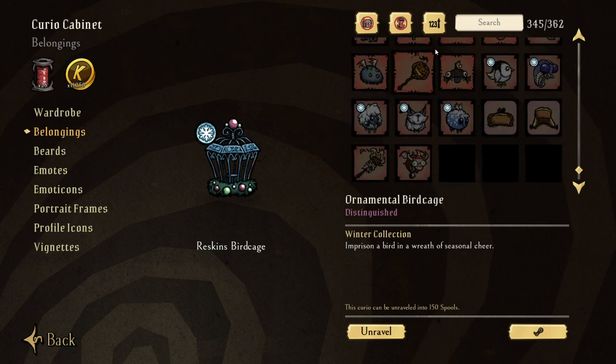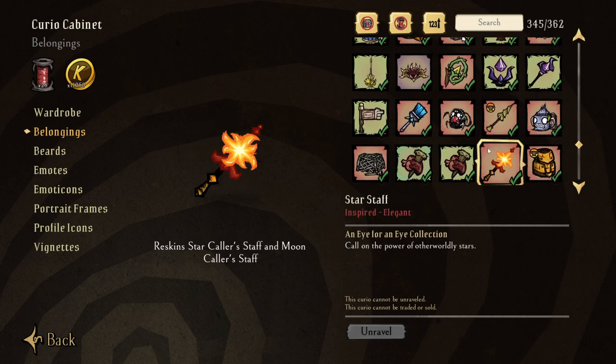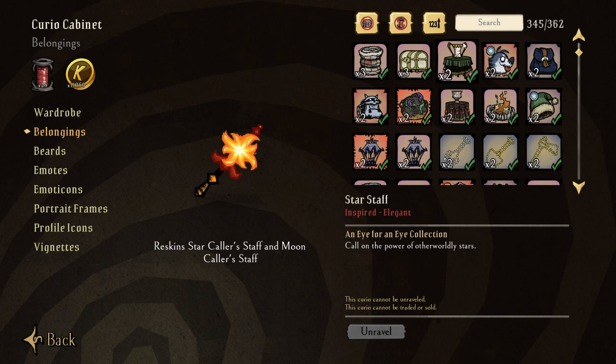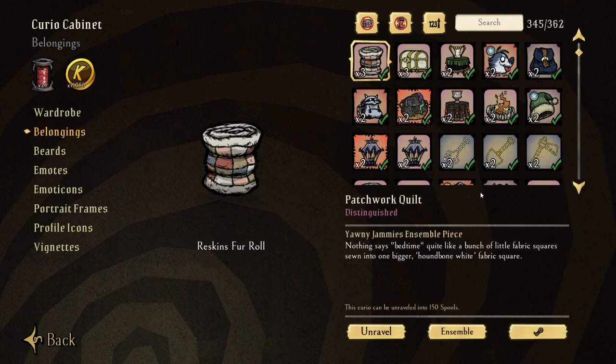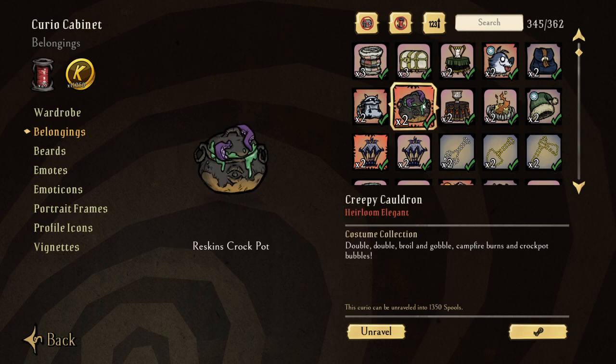So you're looking at the list and going, how am I going to get spools to weave the items I want? Number one: you can unravel things that you have duplicates of. Now if you look at your inventory and see duplicates, stop before you unravel - check if there's a link indicator on the item. That link means you can actually sell it on the Steam market for real money you can use on Steam to buy games or other skins.